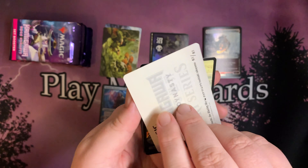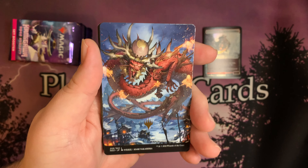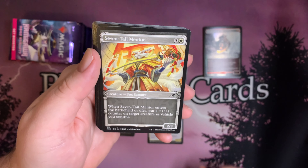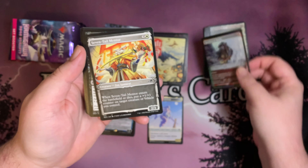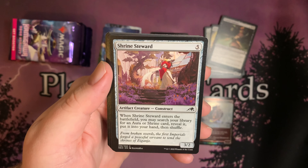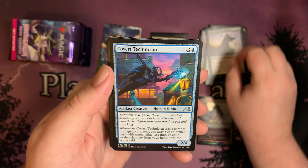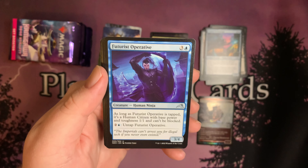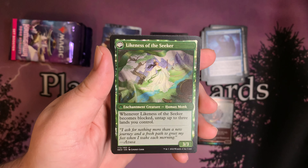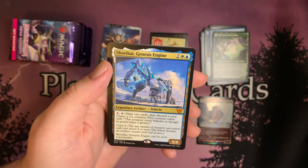Our art card — we have the stamped Atushi, the Blazing Sky. And the full-art Mountain. Seven Tail Mentor — so fantastic. Twisted Embrace, Shrine Steward, Debt to the Kami, Kami of Relentless Shadows, Covert Technician, Futurist Operative, Azusa's Many Journeys — and Likeness of the Seeker on the other side. And Shordakai, Genesis Engine — a Mythic! Awesome. We're doing pretty good on Mythics.